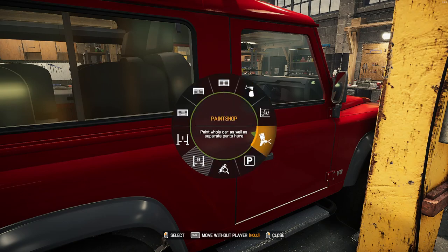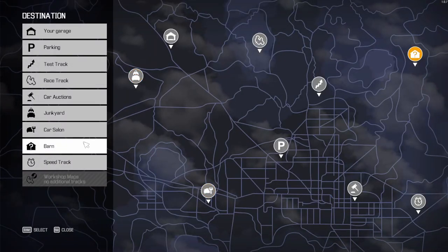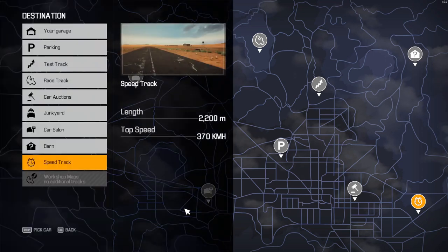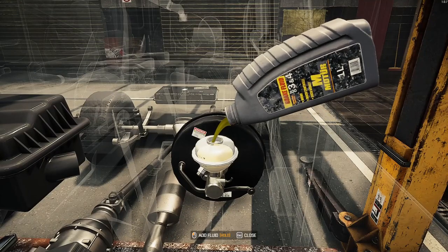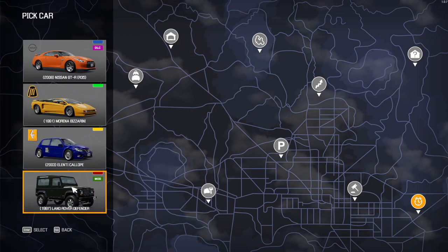Where should we head? Let's head over to the map and go to the speed track with the Defender. Brake fluid missing — well that's awkward. I'll quickly run over and fix that — we'll pretend like that never happened. Right, that'll do. We'll try that again — there we go, that's more like it.